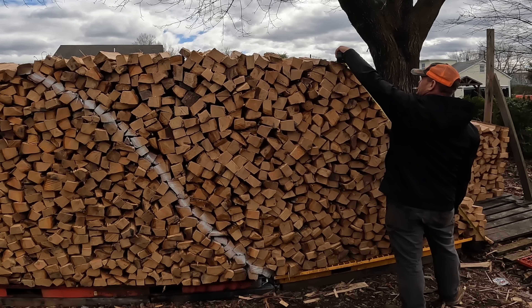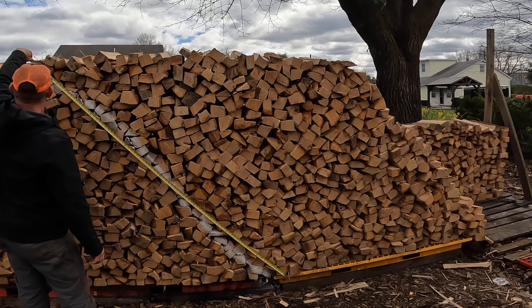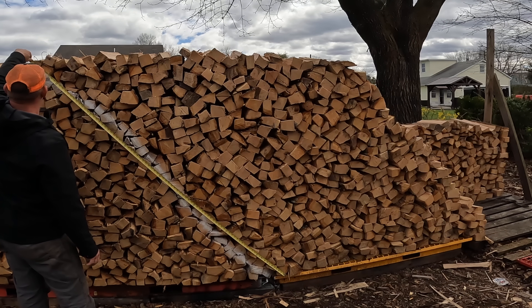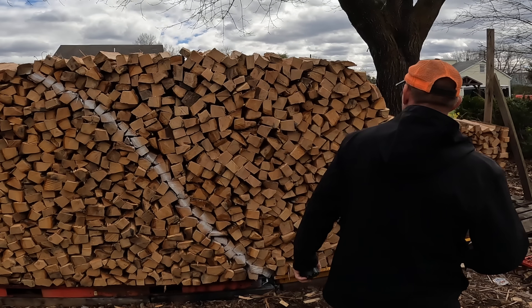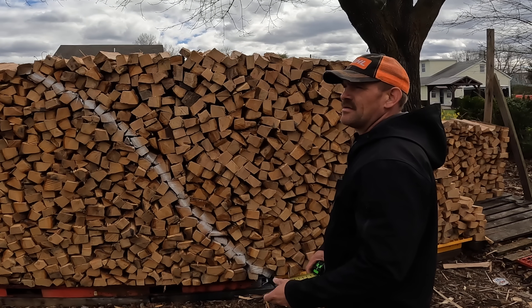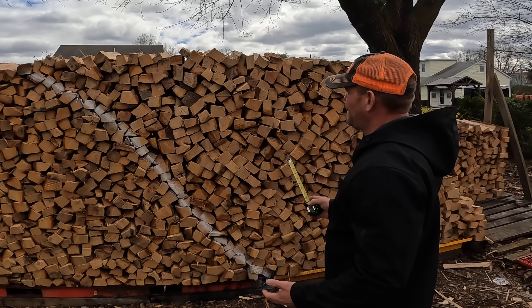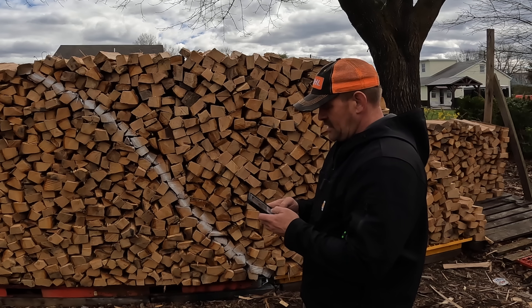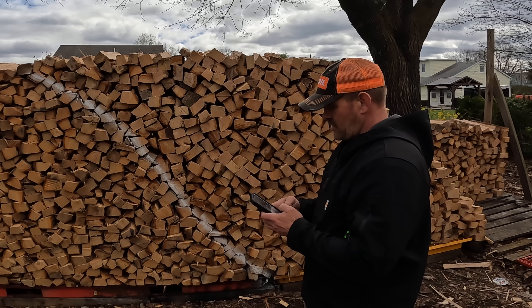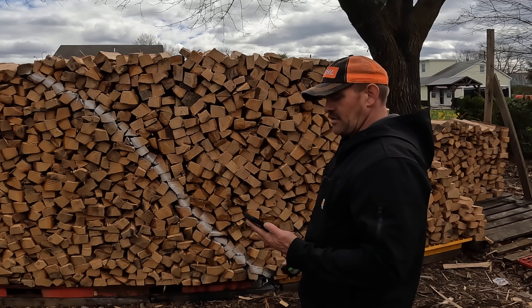From here up, let's say seven feet. That's seven foot nine on this side, so splitting the difference between six and a half and seven and a half, we'll call it seven feet tall and seven and a half feet wide. Seven times seven point five times four equals 210 cubic feet — that's over a cord. Now let's go measure this little short stack over here.